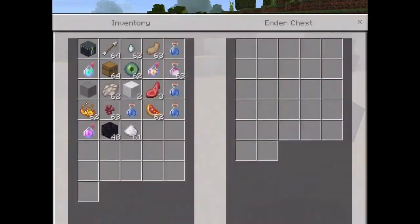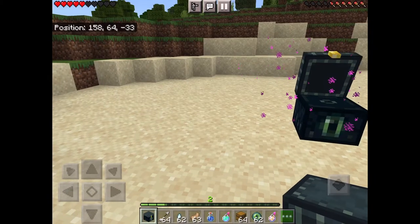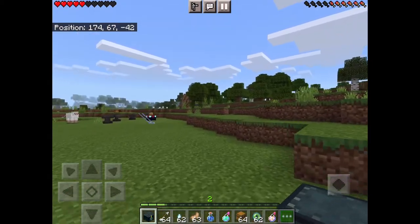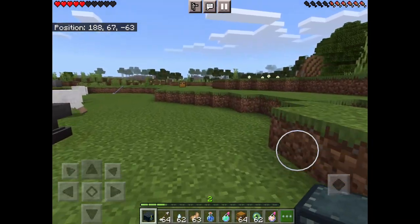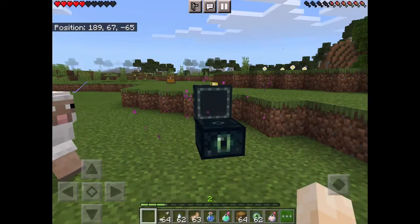These chests are sick. Like you can put stuff in them, like a normal chest. But what's special is you can place down another chest in a different area, a different place, and you'll get the same stuff from the first chest.